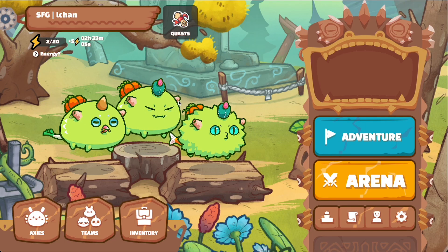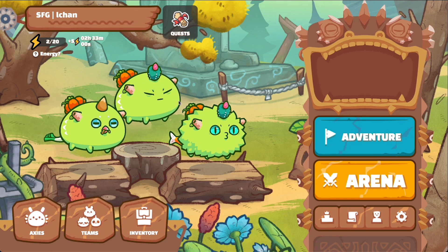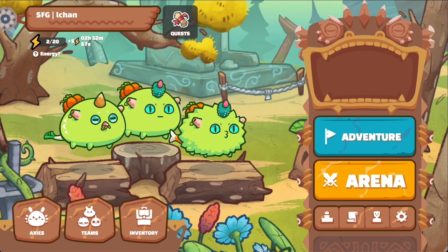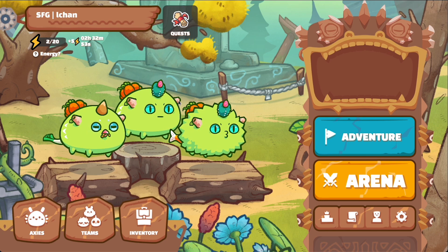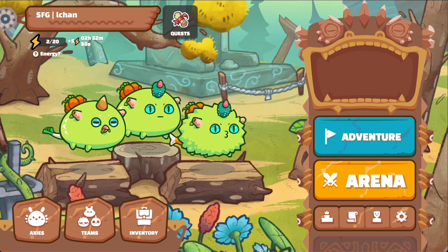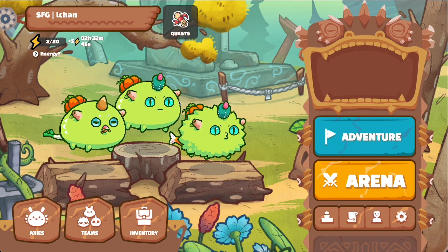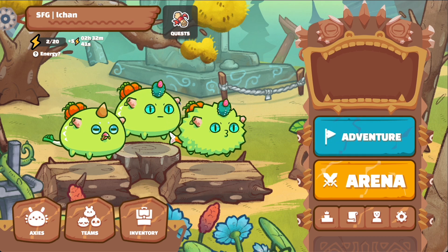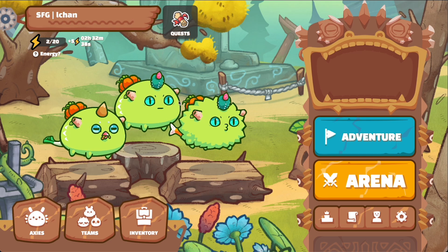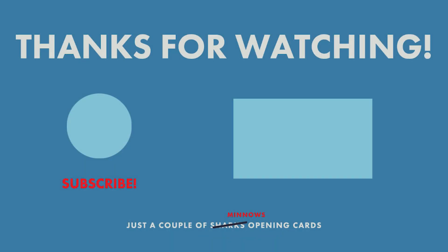So we went one and two in the arena with our triple plant team — we won our first game against the double aqua plant, but lost the last two games. Overall it's not too bad; I thought I wouldn't win any games with this, so getting one is pretty sweet. I would change this team a little bit — there were too many pumpkins with three pumpkins, so I'd swap one for maybe a dual blade or another part with more damage. Thanks for watching everyone. If you want more Axie Infinity content, check out this video on my top five Axie tools.